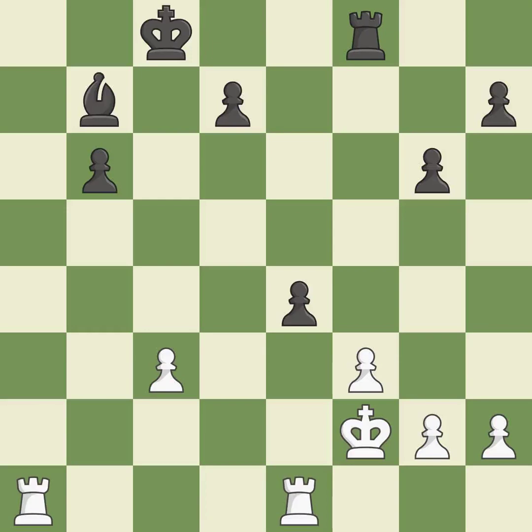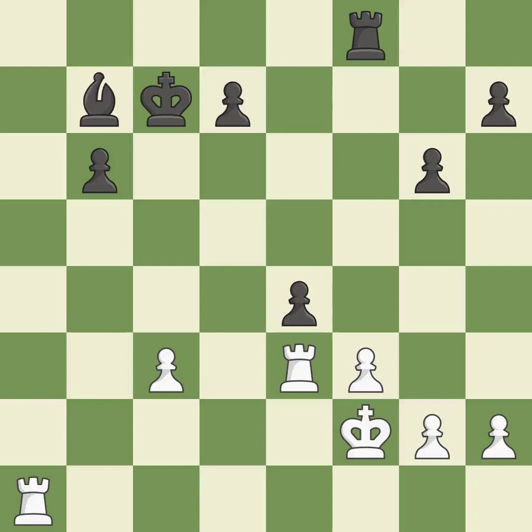This move puts the pawn on a safer square — it is good. This protects an under-defended pawn that is under attack. This is the only good move — a great move. An active king is critical in the endgame and getting it off the back rank is the first step — it is good. That's not a mistake, but it's not the best move either — it is good. This maintains the balance in material with a good trade — it is best.